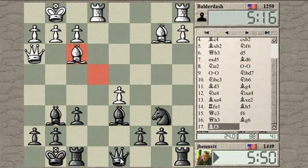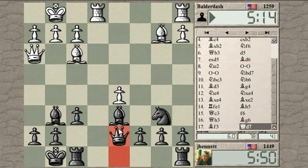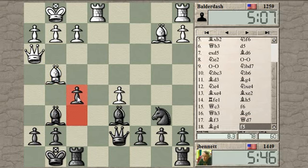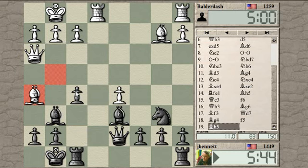He decides to keep material on, which is probably a good idea. I'm going to put my queen here — it's defended by the knight and it's hitting his queen, but mainly I want to get it off the back rank so I can bring a rook over and alleviate some of this pressure on the E-file. I think I can meet that with the move F5, as the rook is supporting the pawn as well as the bishop and the queen.